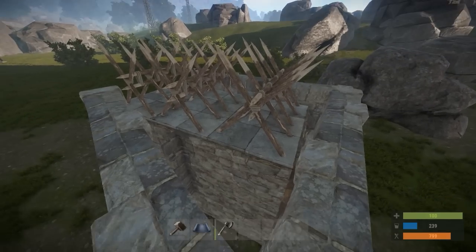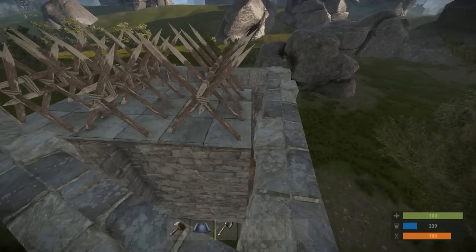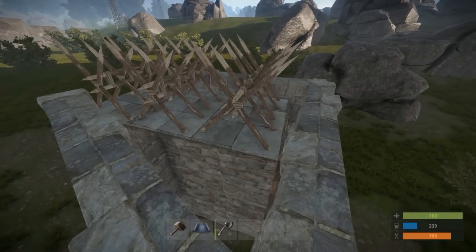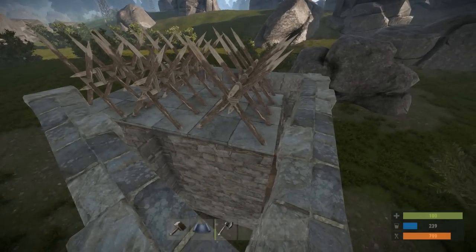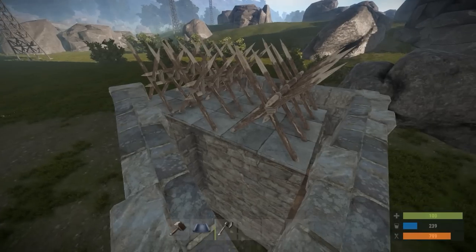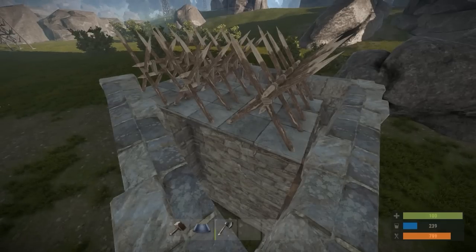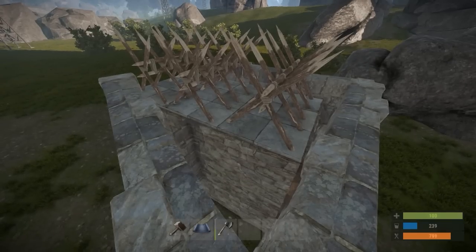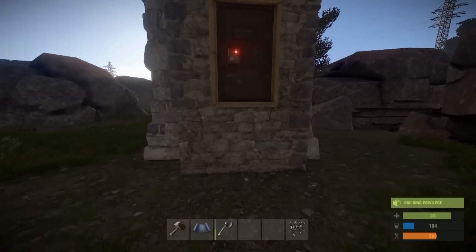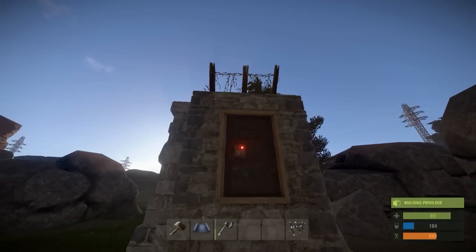Here's what it would look like with wooden barricades. But you don't have to worry about this too much because the only way they can get up here is if they had 4 people, and they still have to use 3 or 4 C4 to blow into your base. I doubt you'll have anything worth that amount of C4. The reason why we didn't place stairs leading up into our home is because it would only take 2 people to jump on top of your roof.